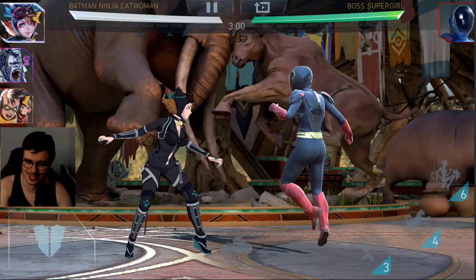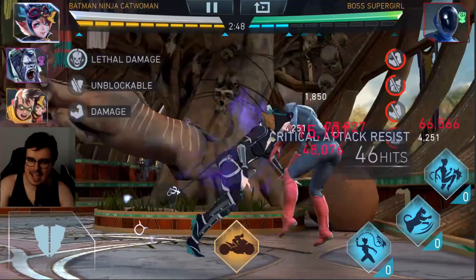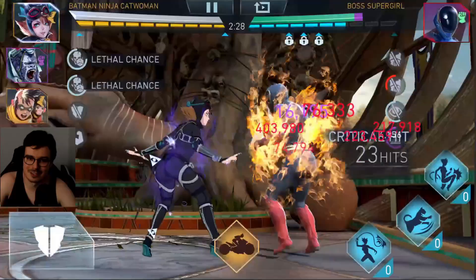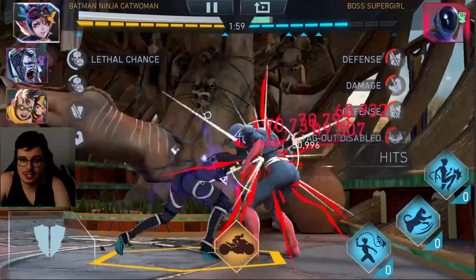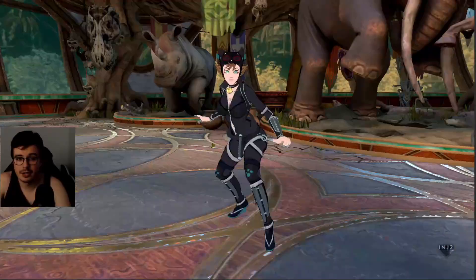We're going to kill Boss Supergirl real quick with the Batman Ninja team. I hate fighting against her — she's a Supergirl character with the specials of Multiverse Armored Supergirl, which couldn't be a worse Supergirl to fight. But she's going to get demolished by Batman Jacketwoman in a second. We have the Puppet of Zatanna at level 2 on Batman Jacketwoman, giving her a ton of attack basically. Engage the combo again in our third special, chop her — and yeah, there we go. Got rid of Boss Supergirl quite quickly.